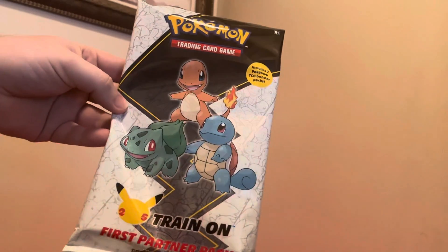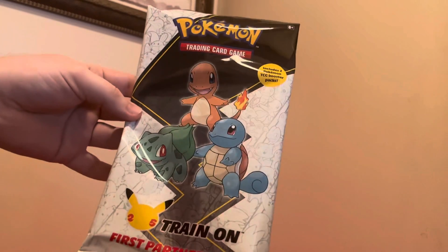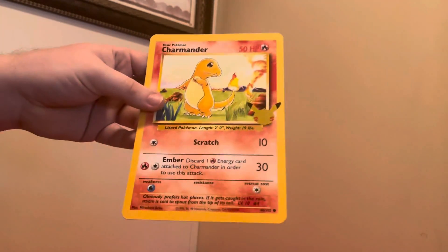We got the Kanto version of the Jumbo First Partner Packs. These came from the Pokemon Center in that unboxing video. I got a Squirtle, a Bulbasaur, and a Charmander — those are from Base Set.